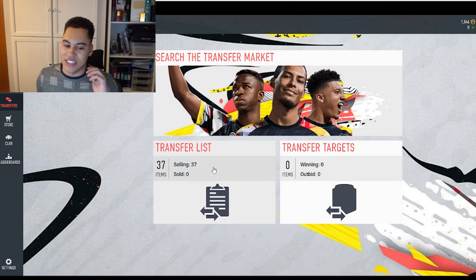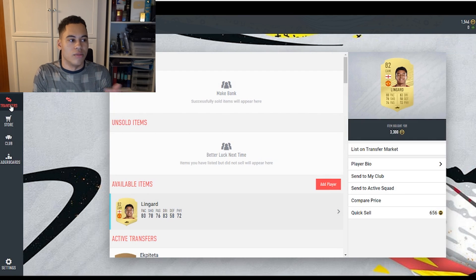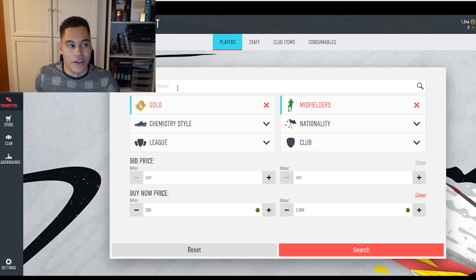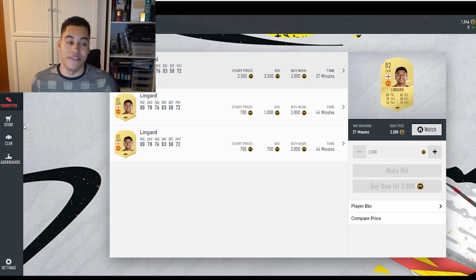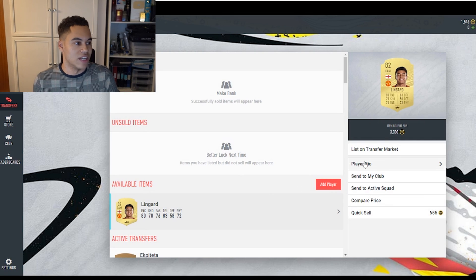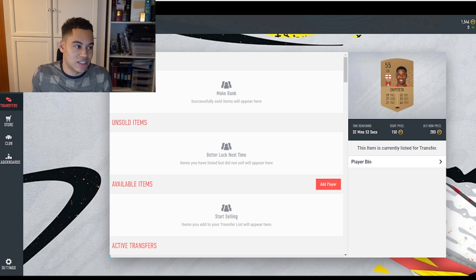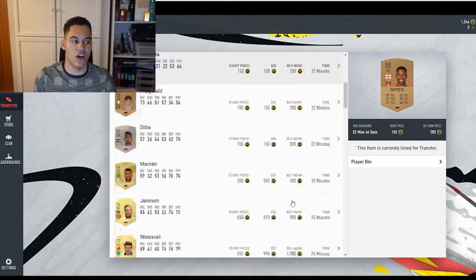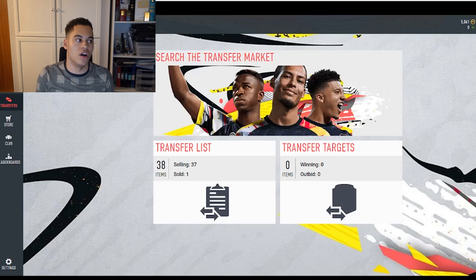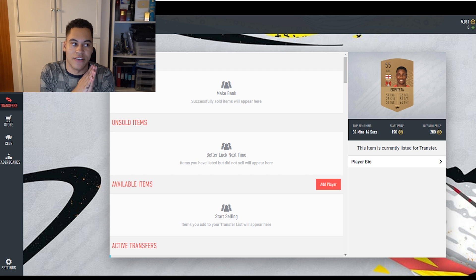I started sniping with Jesse Lingard - you can snipe with literally any player at the start, it doesn't matter who it is. I was looking through midfielders in the 3,000 to 5,000 coin range. Lingard's minimum buy now is 3,800 coins, so after the roughly 170-coin tax I was listing for 3,700. I got him for around 3,300 so it's a decent profit. My camera died briefly, but Lingard listed up and sold for 3,700 within about 30 seconds - very quick.